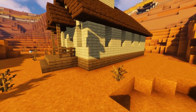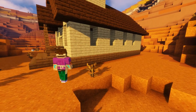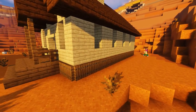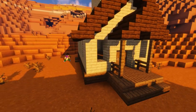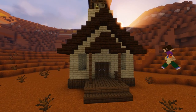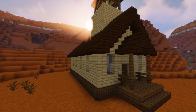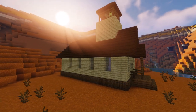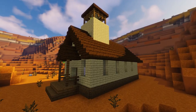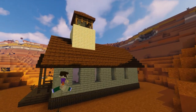Next we're going to grab some spruce trapdoors and give our wooden base a bit of a trim — just add the trapdoors all the way around the bottom to give it more detail and interest. Now simply go around the whole building and fill in all of our windows with the gray glass panes. I picked gray because it looks a bit dirty and dusty from all of that desert sand.